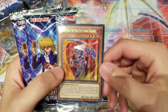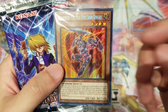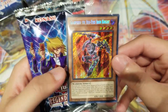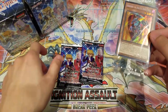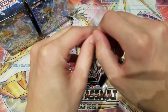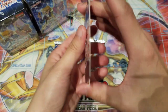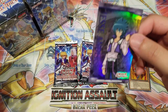Right here for our secret rare we got Gear Freed the Red-Eyes Iron Knight — really cool. This card was pretty expensive, so it's great to see it as a secret rare reprint. We get two packs per box in a pretty large box. I feel like they should have either included one more pack or shrunk the box a bit. We also have what looks like a puzzle card.